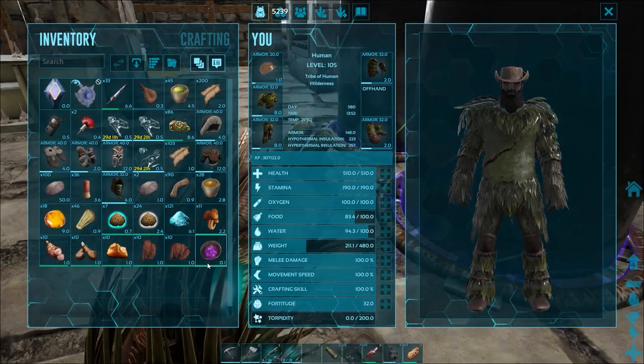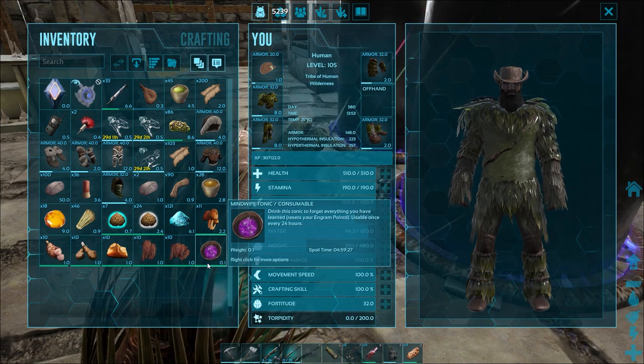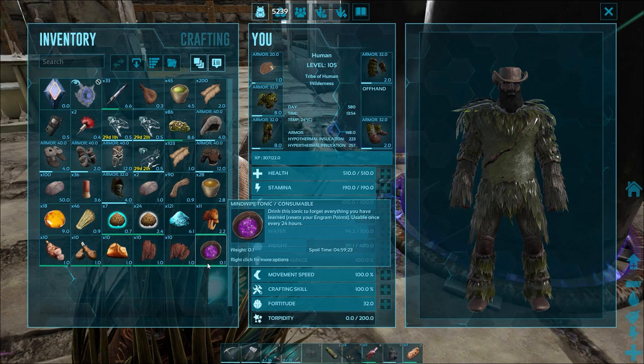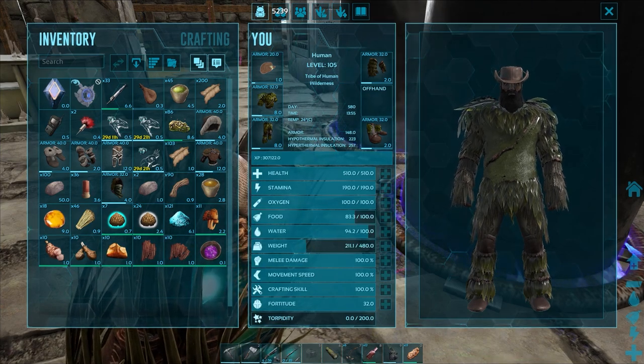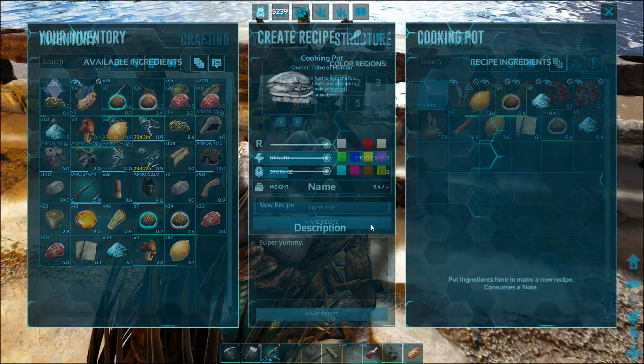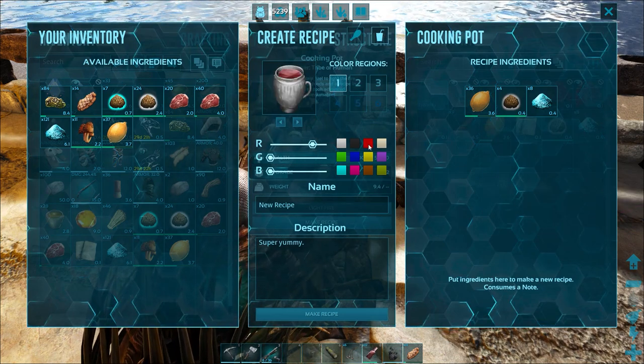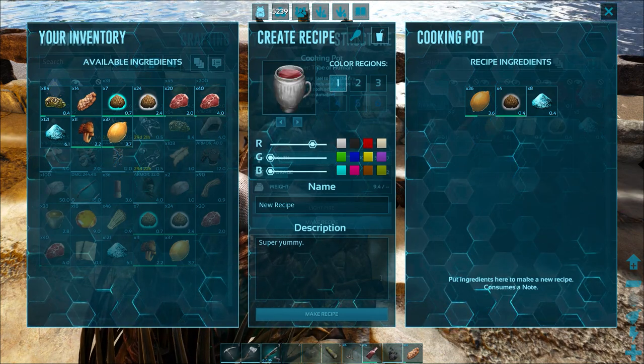Using a mind wipe tonic and putting all points into crafting skill will make the most overpowered food and drink, but as always it has a 24-hour cooldown. But when you've made your notes it's done, so the next time you do a mind wipe tonic, take a second to do food and drink notes and never worry about it again.